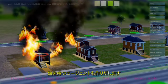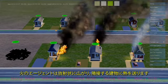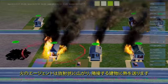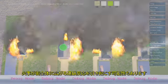It's also creating agents carrying heat. These heat agents spread out radially and transmit heat to the adjacent buildings. This can quickly cause a chain reaction of fire to spread through your city.